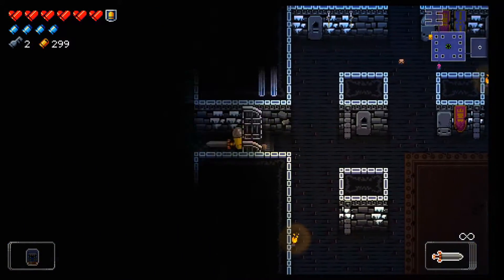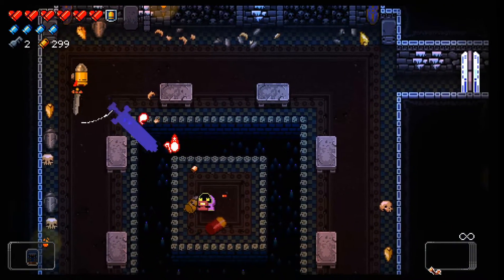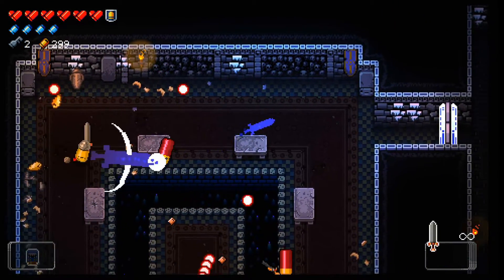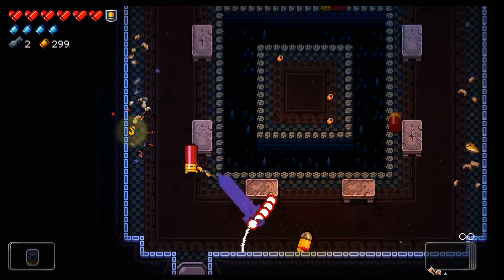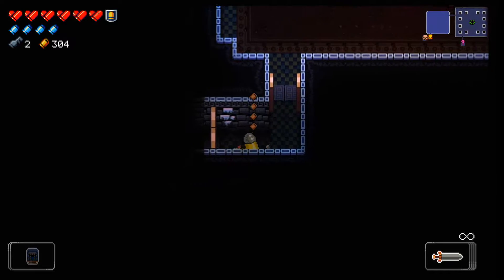Let's explore the last two routes. One of them is going to be connected to the shop or even the elevator room. The stout bullets are so nice. Unfortunately, most of the bosses are not going to be up in their face, so this isn't like a huge damage buff for boss fights.